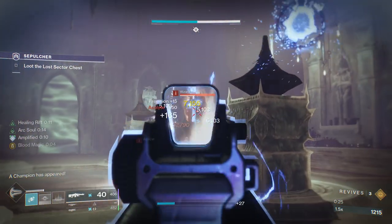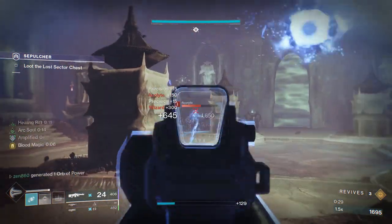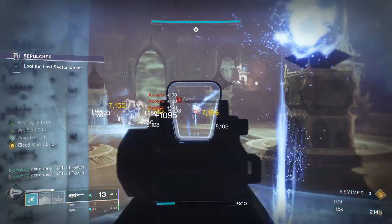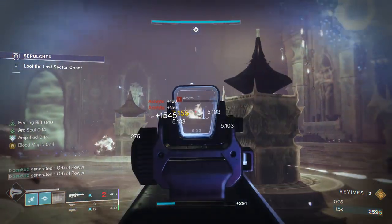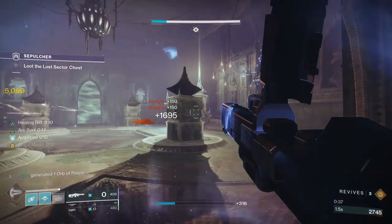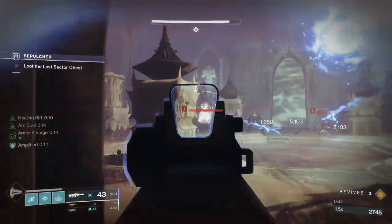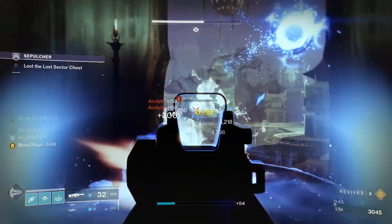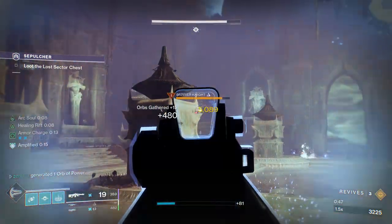In this room there's going to be a wave of adds and one barrier champion. I like to take care of the wizard first because they just do huge damage. Definitely want to watch out for those little moth things — they do huge damage, I believe they can one-shot you. Keep in mind, acolytes do not stop spawning. They stop eventually, but there's going to be like two or three waves that come in.